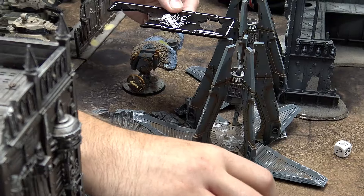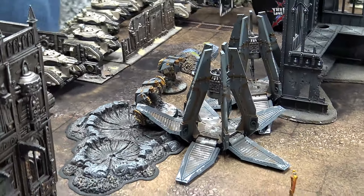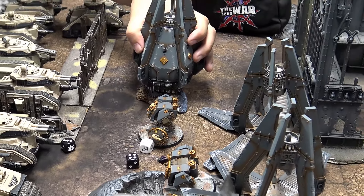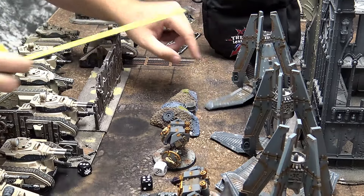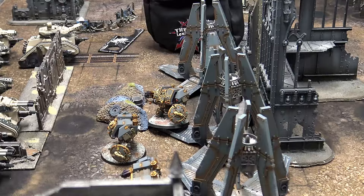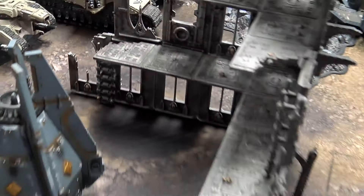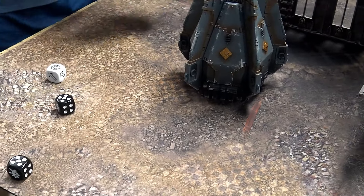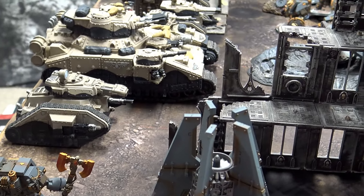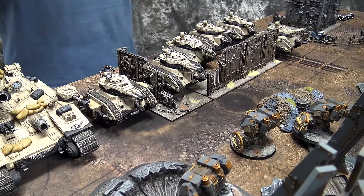Third pod goes in, no terrain checks needed there. Last one with the axe variant — we'll come way out here and try to get up the cut. That's a hit, so we move the full distance — measuring six inches from the hole, not from the hull edge. Now into the shooting phase: tanks actually block a lot of line of sight. I've only got one drop pod coming straight on here; going to shoot its storm bolter — two hits, strength four, two wounds.